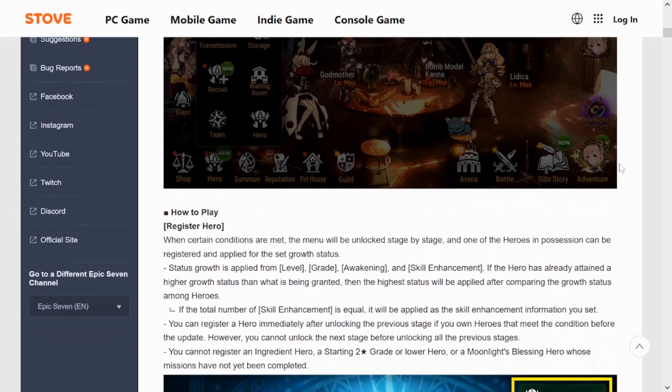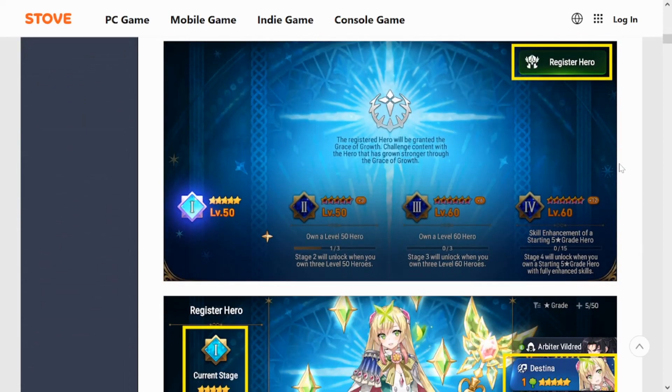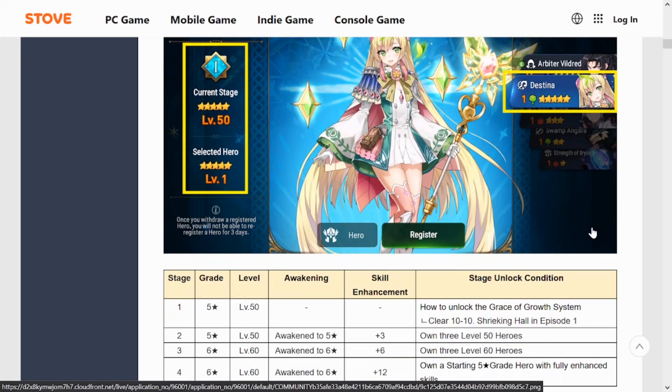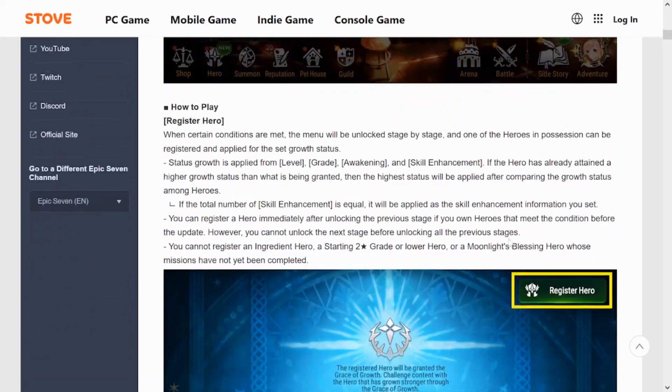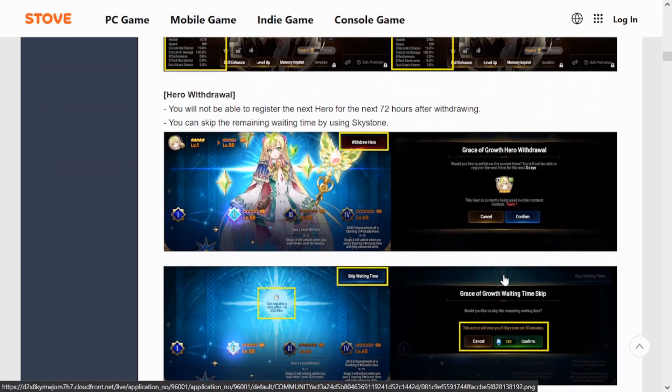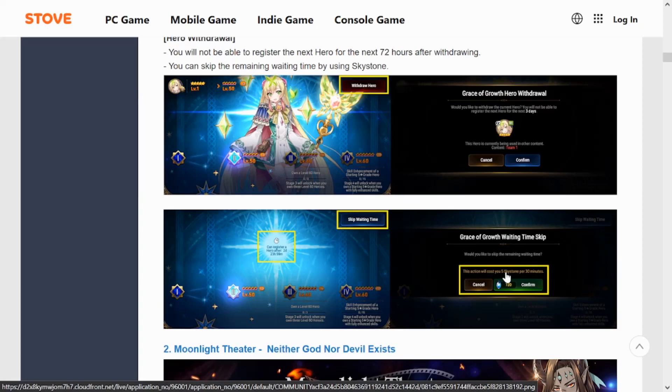Starting out with the Grace of Growth — this is something I'm really looking forward to. You're going to be able to plug in any five-star, four-star, or three-star unit and they'll instantly become level 60, max Mola, max awaken. There are some conditions you have to meet to fully level up a hero. You can choose from your roster whatever unit you want, register them for Grace of Growth, and fully max them out. While they're registered, you can't use them in certain places like Arena defense or GBG defense, but you can use them in RTA and continue to gain EXP and friendship.